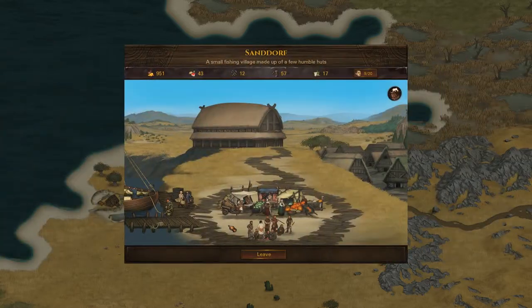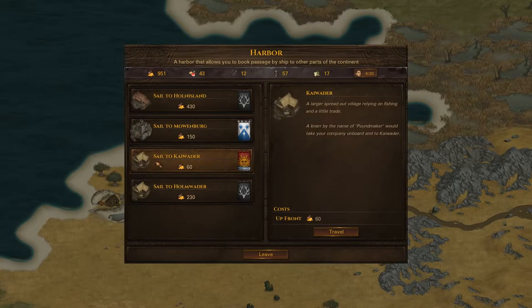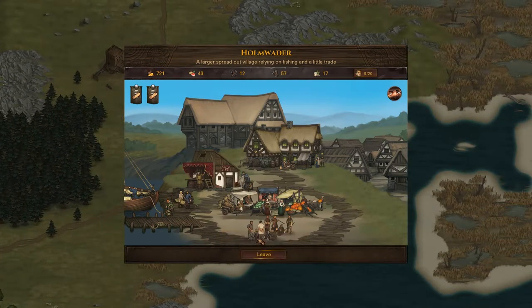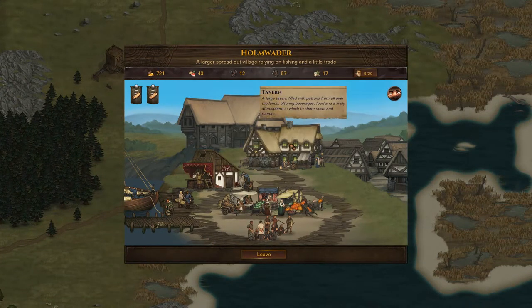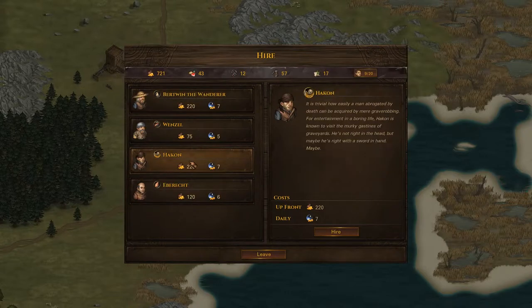Next order of business: find another contract. We kind of know where some are — they're up in the northeast. So the quickest way to get there is to sail. I know for a fact that this one has some good contracts, so even though it cost me 200-something gold, I think the time it saved me would save me in the long run.